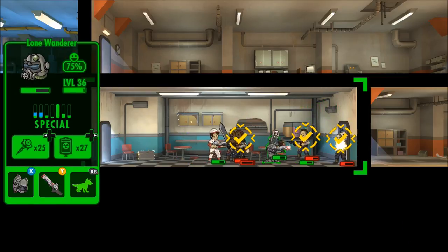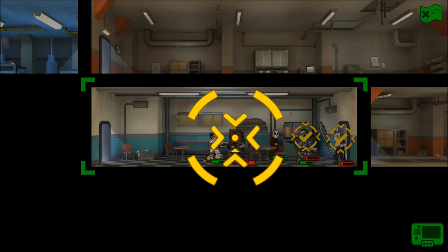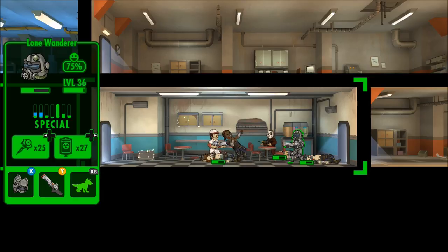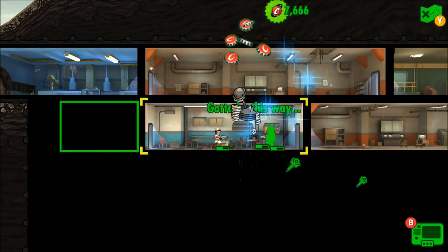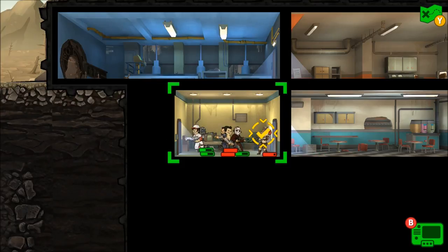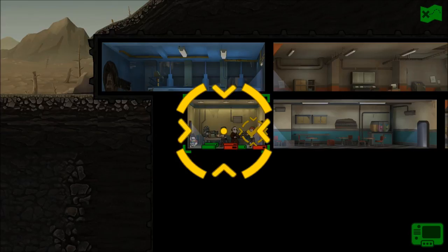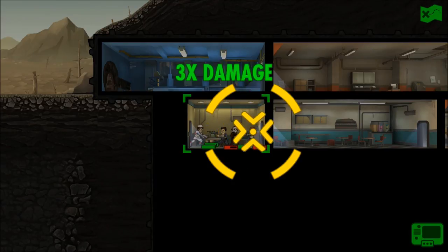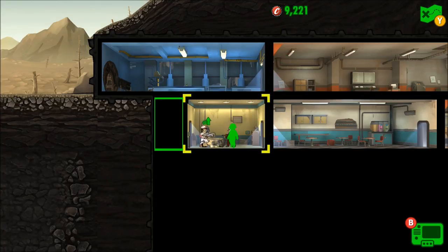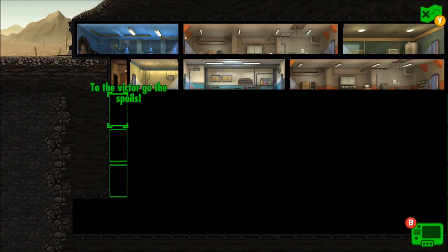Let's grab all that XP, caps, and armor. Another huge room — so many pirates in this place. I'll save VATS in case there's a boss. Let's use one — boom, yes we got it! A one-pick kill. Blur picking up a kill, the Lone Wanderer picking up a double kill as well — insane. We got some awesome XP, armor, caps, and I think a blueprint too. Let's give everyone a stimpak — making sure everyone is at top health.